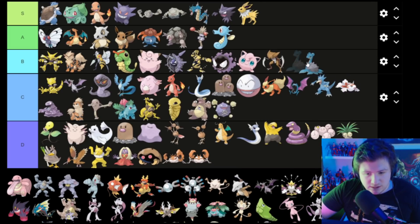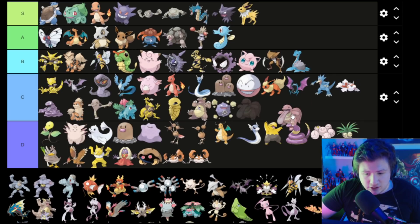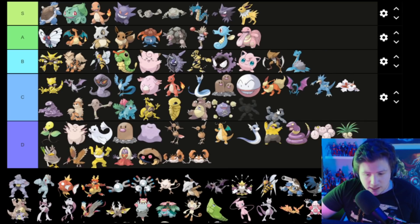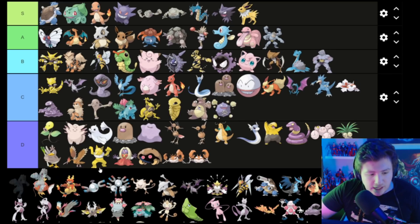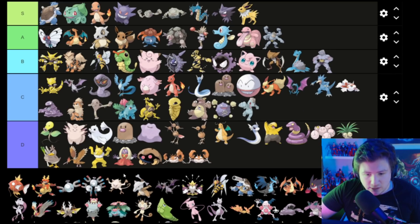Lapras — yeah, I kind of like Lapras — Lapras goes in B. Lickitung is disturbing on every single account, but I love him, so he goes in A. There's this guy with four arms — you can't beat that — he goes in A. This guy's only got two arms, so he goes in B. And this guy's got little wimpy arms, so he goes in C.